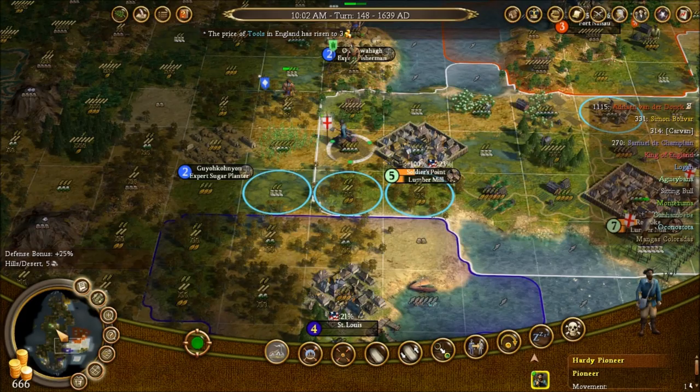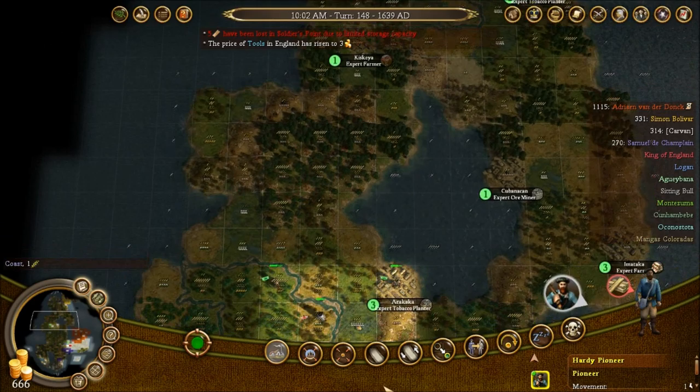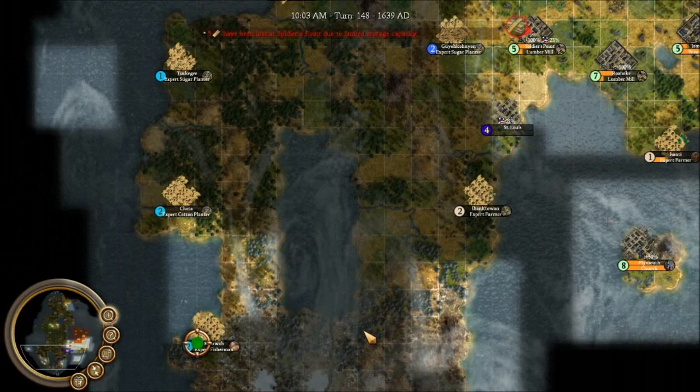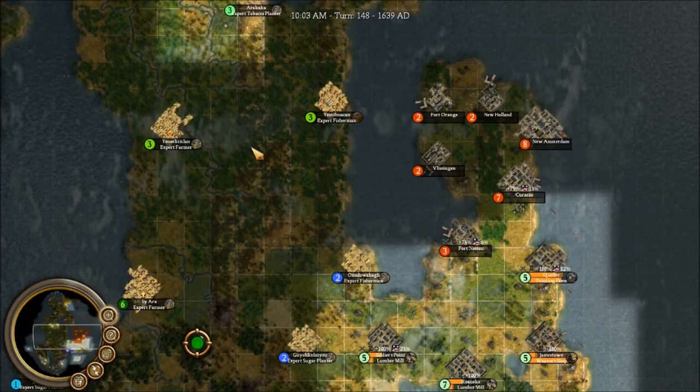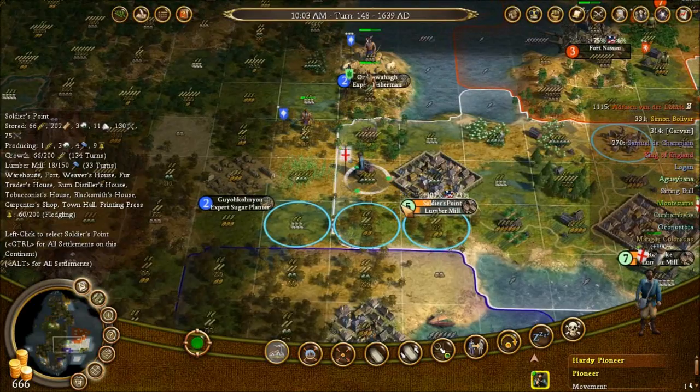Defensive pacts mean that if I get attacked, or if he gets attacked, the other of us will spring to the other's defense. But I don't really want to deal with that at the moment. It's only one settlement that I found — maybe there's some stuff over here I've not seen — but one, it's only one so it's not really worth it, and two, if he gets attacked by Monty since Monty's gone attack crazy, that would mean I have to fight Montezuma, and I don't want to do that.